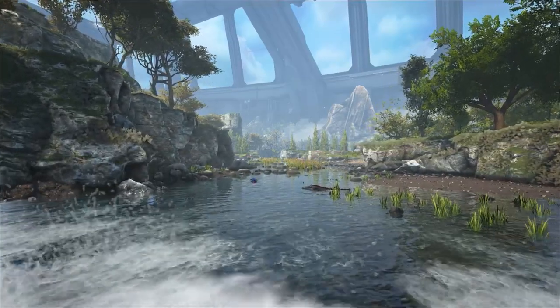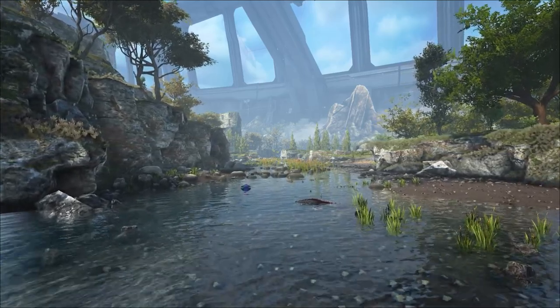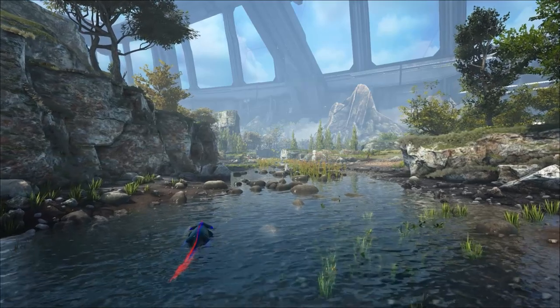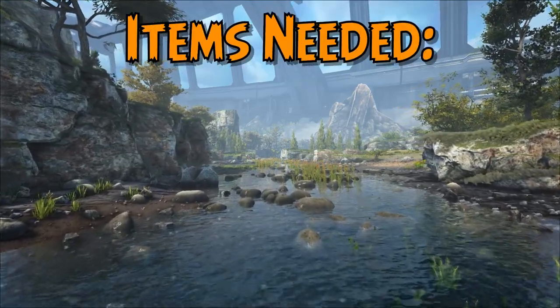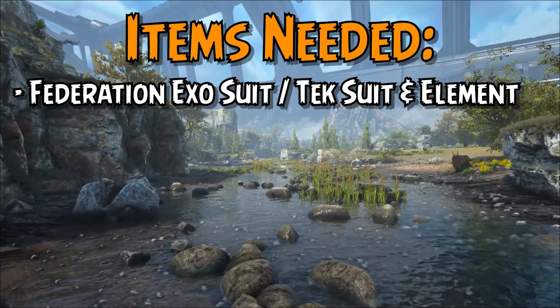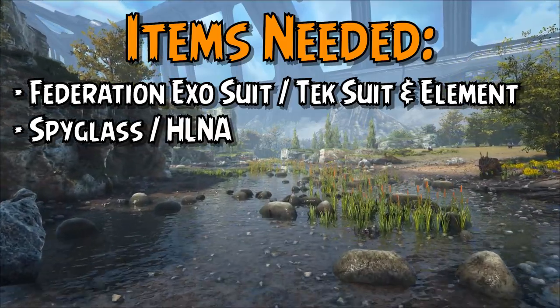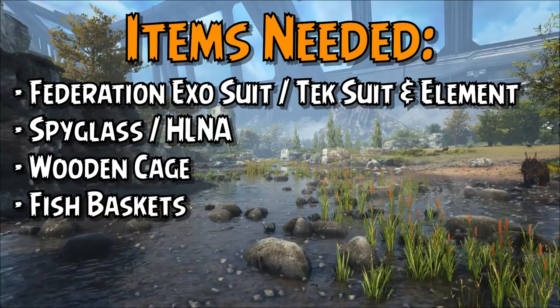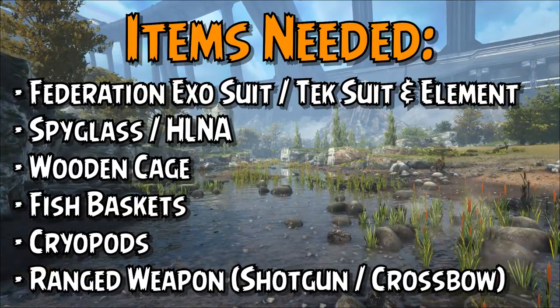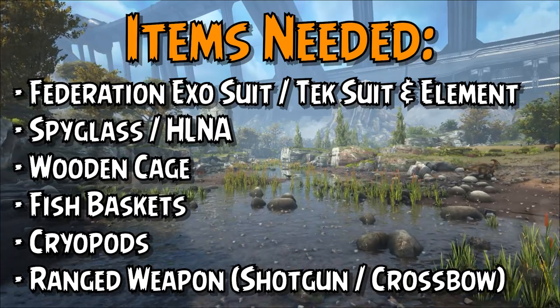The method I'm about to show you works best on Genesis Part 2, but technically can work on any map if you have a full tech suit and element to spare. To utilize this method, you will require the following items: a Federation exosuit or a full suit of tech armor and element to power it, a spyglass or HLNA, a wooden cage, fish baskets, cryopods, and a good ranged weapon to deal with some of the nasties in the area — preferably a pump shotgun or a crossbow.